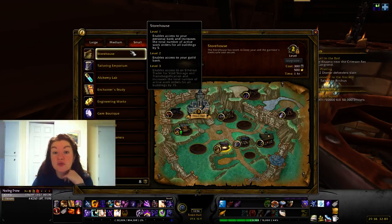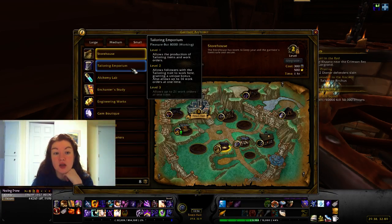The Storehouse at level one gives you access to your bank and increases the total number of active work orders for all buildings by five, bringing you from 14 to 19. Level two gives access to your guild bank. Level three gives access to an ethereal trader for void storage and transmog, and increases work orders for all buildings by 15 — bringing you up to 29 total.